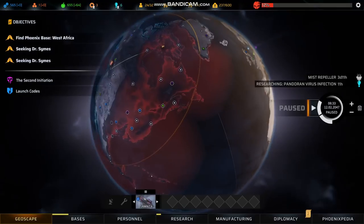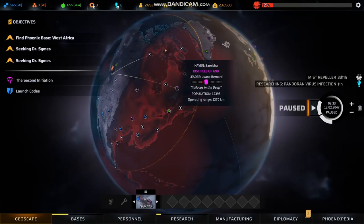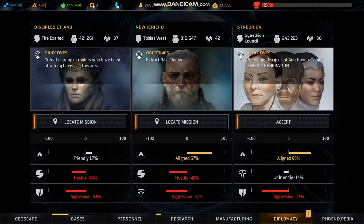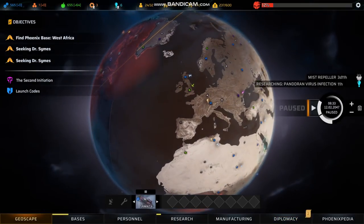The mist steadily expands and more and more of the globe is placed under threat as time goes on. Aliens can build bases within the red mist that become visible after they attack a haven, which you can defend if you get there in time. Defending havens is one of the great ways of getting significant rewards. You'll see here there are 37 havens of one faction, 42 of another, and 36 of the third — clearly there have been some casualties among Anu, who I believe started with the most individual havens.